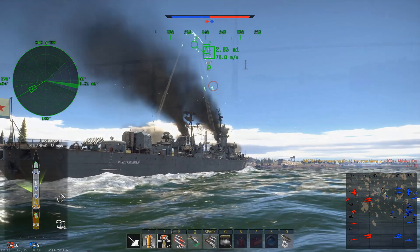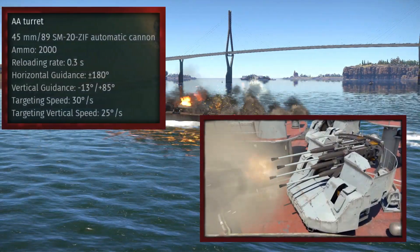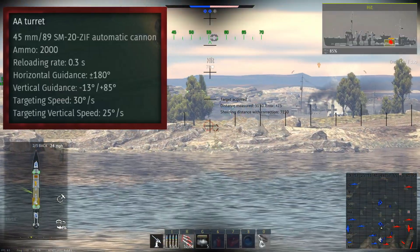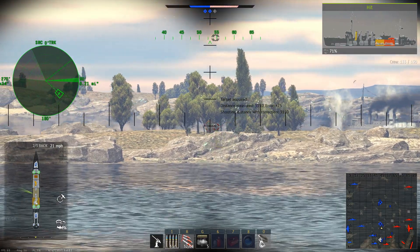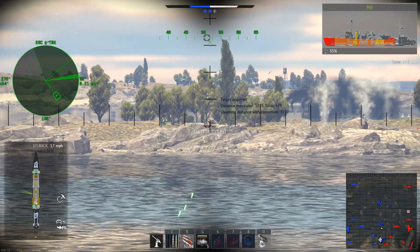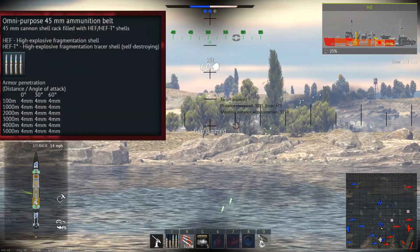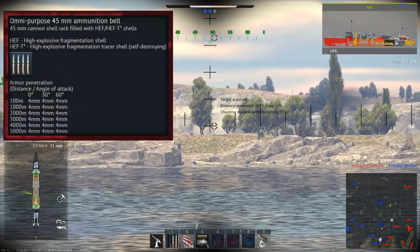The secondary armament on the Project 41 consists of four quad 45mm turrets. These simply excel at closer ranges in the anti-aircraft role, as well as being highly effective against enemy ships, especially smaller boats and other destroyers. In most cases, these guns will simply demolish enemy vessels, however due to these belts consisting entirely of high explosive rounds, they will become fairly ineffective when facing anti-frag armour.